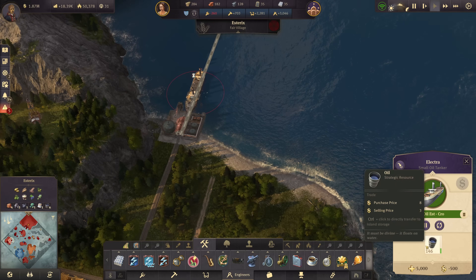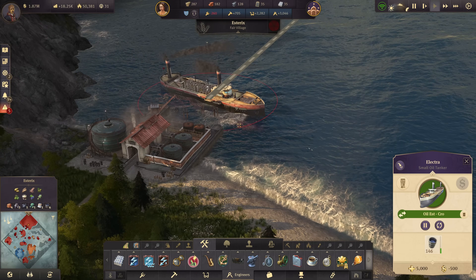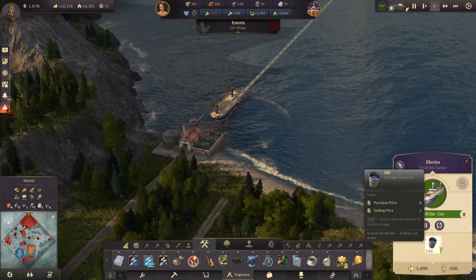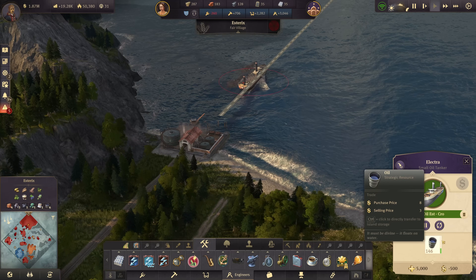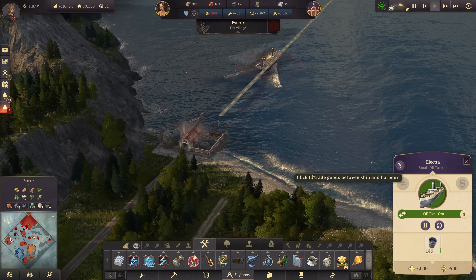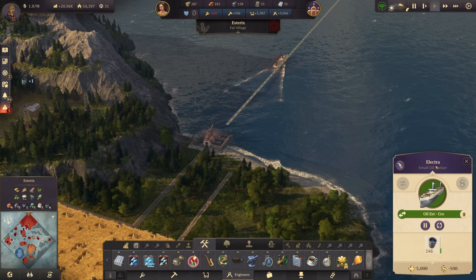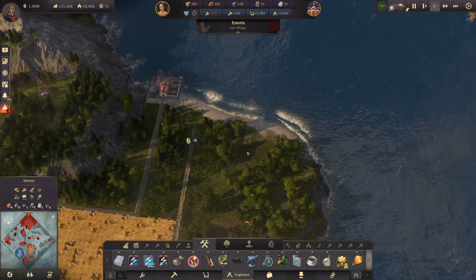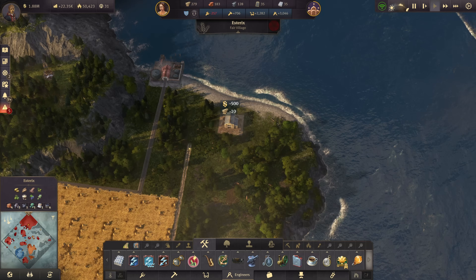I've left some space up by the oil harbor where we're now transporting some oil refinery away. I've been wondering how much Electra can actually carry — in this case it's 146 tons and this looks like a third of it, so you might be looking at 500 to 600 tons total. If there's another way to check this capacity, please let me know.